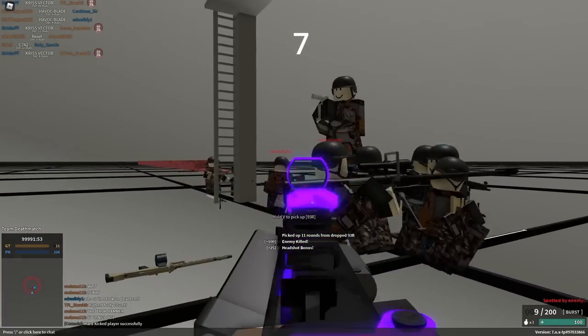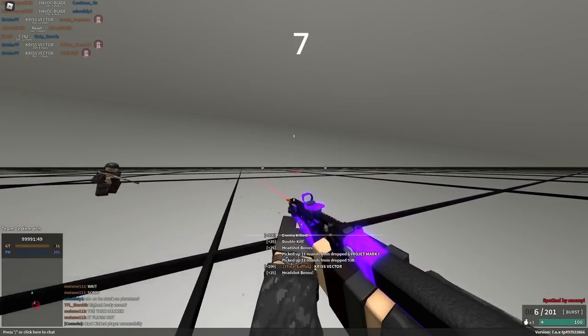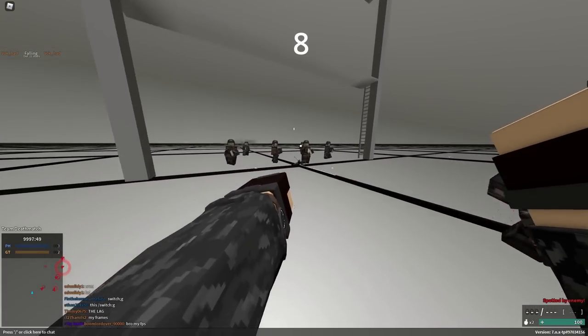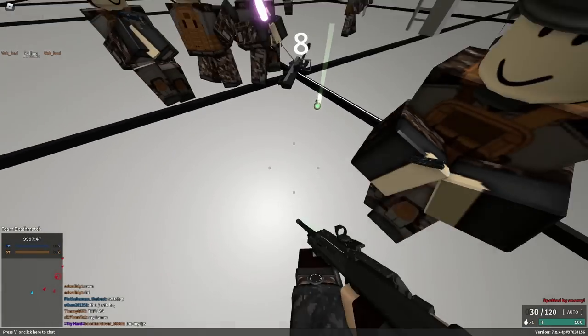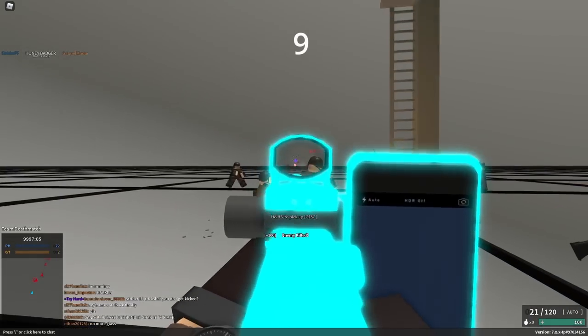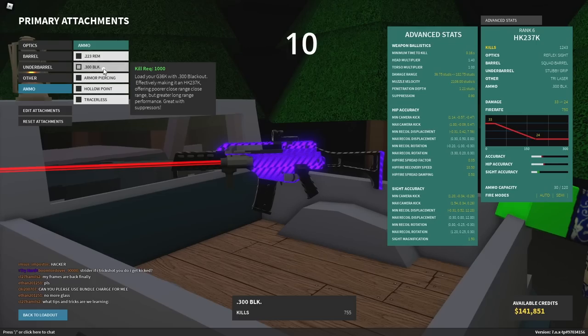The Vector with .22LR can actually two-shot to the head, while the default Vector can't. But the difference is only 0.5 damage. The grenade you start with can actually deal damage from up to 30 studs away, but can only kill from about 17. The Honey Badger is one of the few suppressed guns that actually has a pretty fast velocity at 2200.